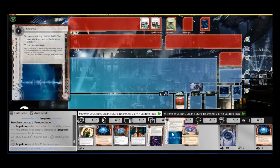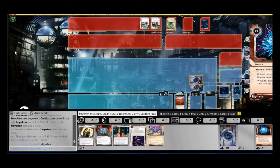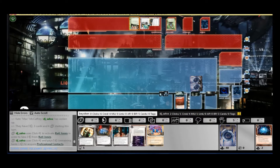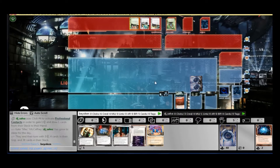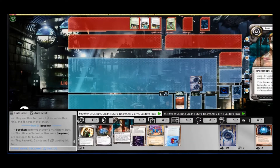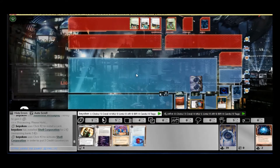I know that Kate cannot apply any central pressure at all, aside from data suckers and legwork. So I actually dedicate my second piece of ice, a Yagura, onto R&D. You'll notice that I'm drawing a lot in my first few turns — this allows me to chuck all my shocks into archives. So immediately, my archives is live with 2 net damage.